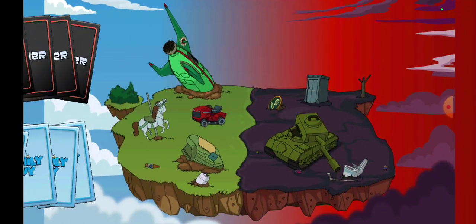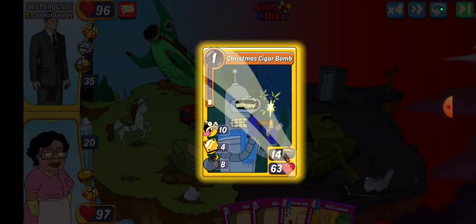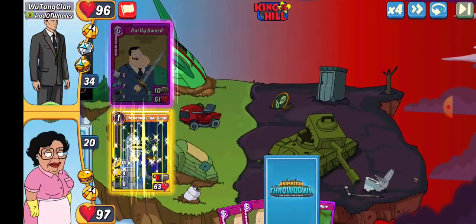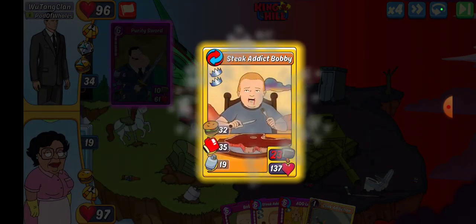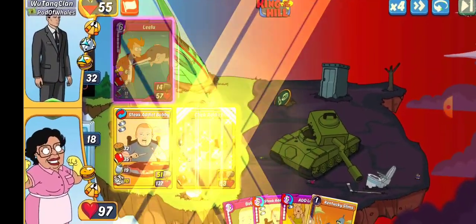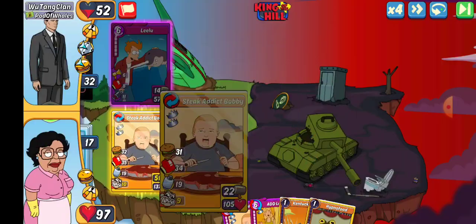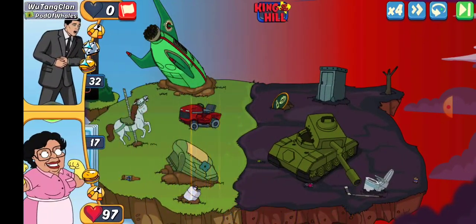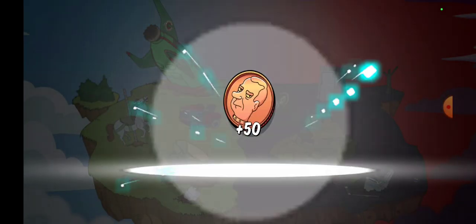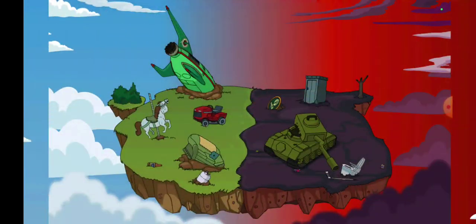Next we've got Wu-Tang Clan. I was supposed to go Bobby but I dragged the wrong card. At least it didn't cost me too much. This time I am meaning to click on Click Addiction because I wanted to make sure I got that motivate on there. Now we should be in good shape. That was almost potentially bad but it worked out.